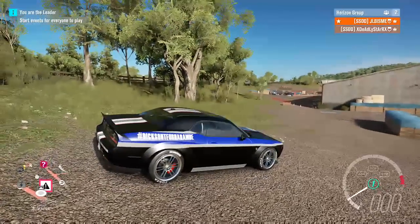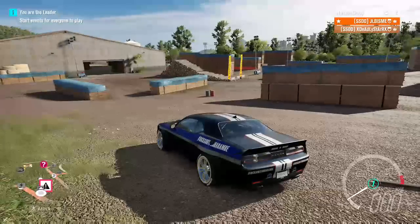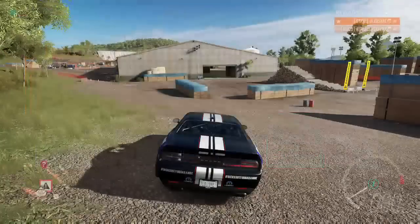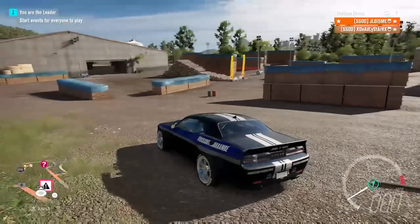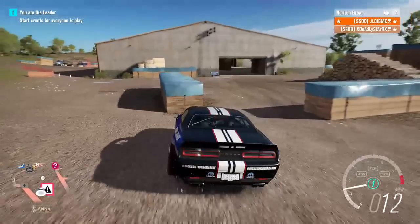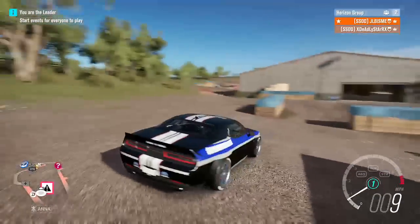Number seven is a little more difficult but not impossible. You can see the danger sign and log ramp over to my right. We are right here at the lumber mill on the map. What you want to do is go back there, hit the logs, and land on the roof — the XP sign is going to be right here on this stack of boards. Come off the roof and land on the stack, and the XP sign will be right there.